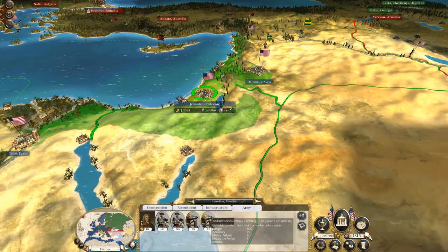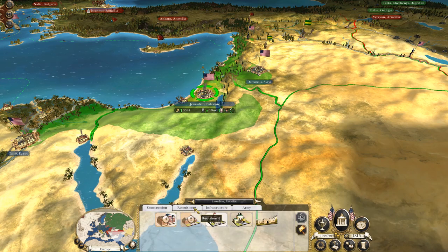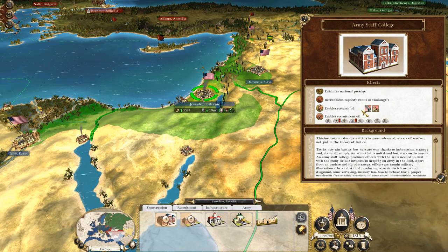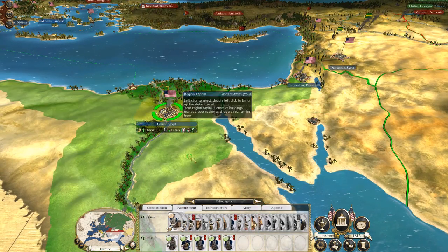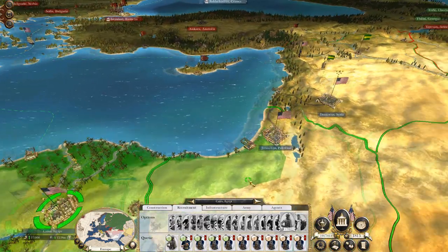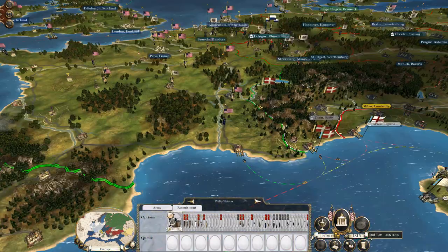It's time to end turn. You can't recruit troops but you will be able to soon. Weirdly, you can't recruit just regular troops. Cairo can - Cairo can recruit Native African line, which is okay. We just want our build. Let's hit end turn and see what happens.